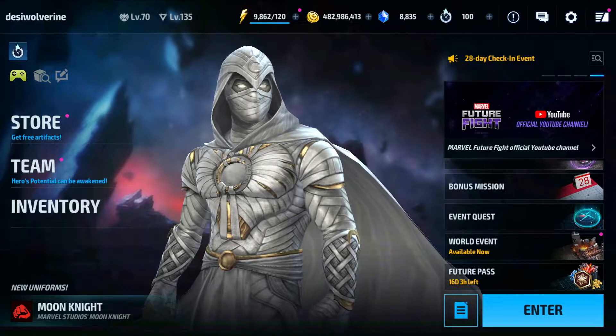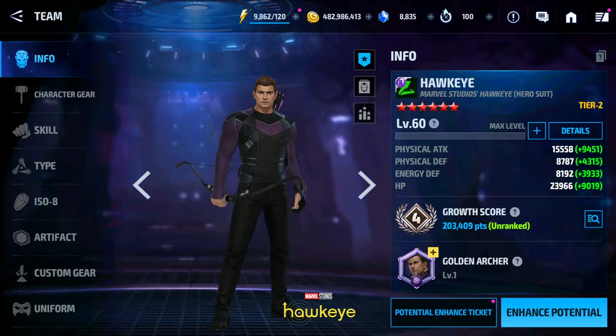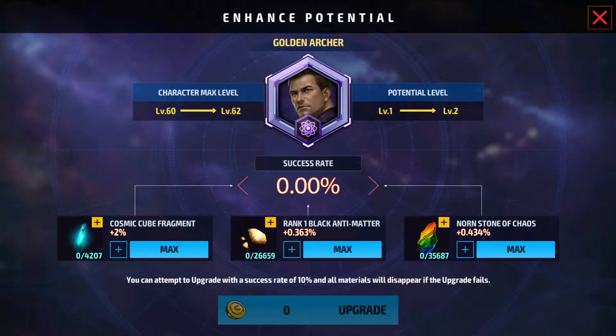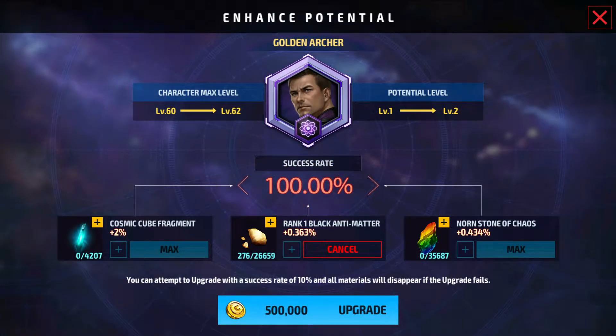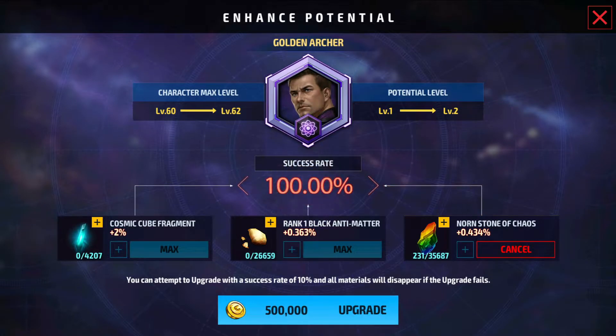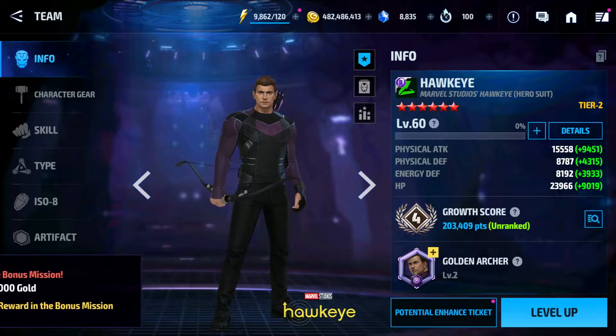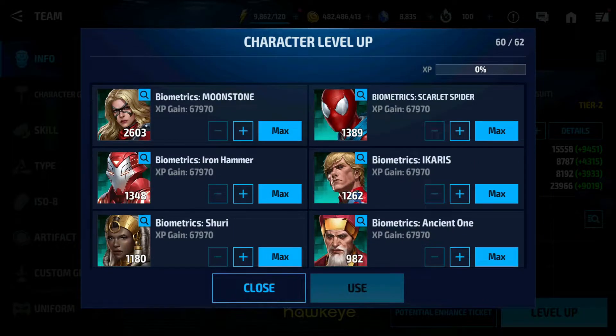Let's go to team and begin with potential enhancement. I will show you both materials — you can either use black antimatter or CNS. I will use CNS because I will need black antimatter for character gear upgrade from 20 to 25. Now level up, and don't use premium character biometrics.